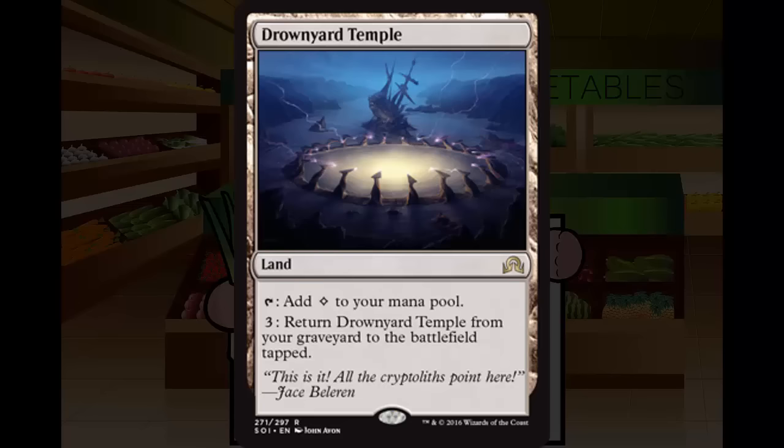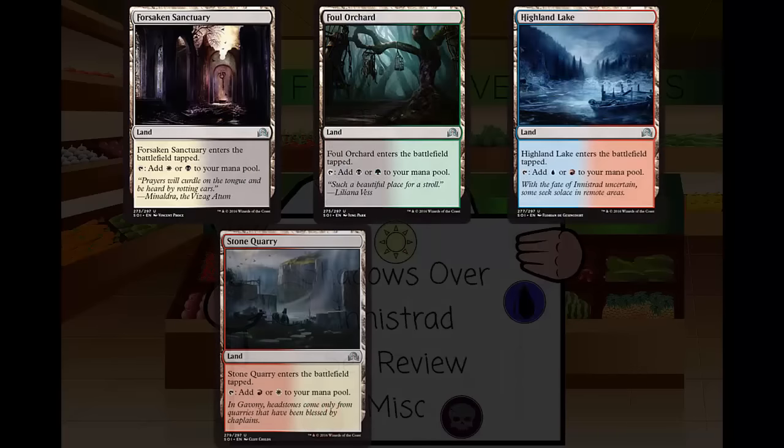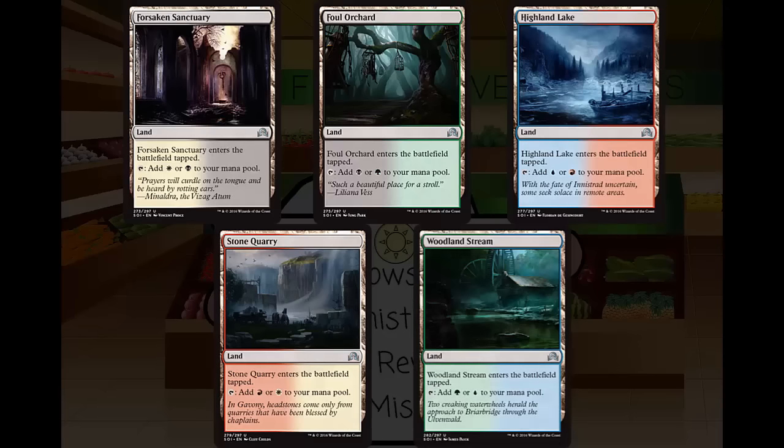Next up, a cycle of uncommon lands: Forsaken Sanctuary, Foul Orchard, Highland Lake, Stone Quarry, and Woodland Stream. Each is a land at uncommon. They enter the battlefield tapped and tap to add one of two colors to your mana pool. Not much else to say. You need it if you're in those colors; if you're not, you don't. Like the Guildgates or the uncommon lands from Battle for Zendikar — don't load up on these. You don't want a huge amount because they do enter tapped, so they're a little bit slow.